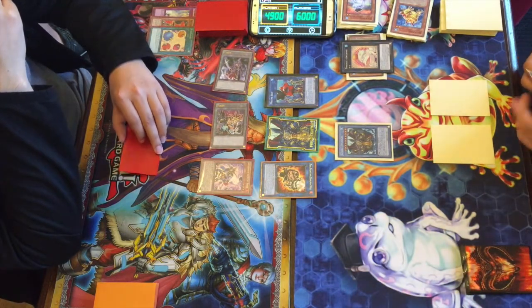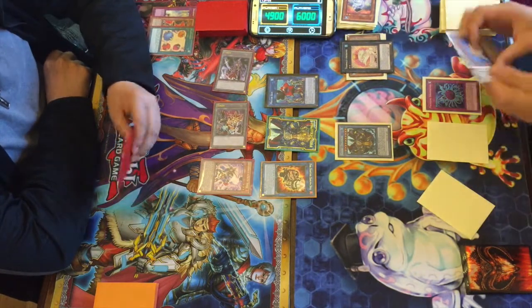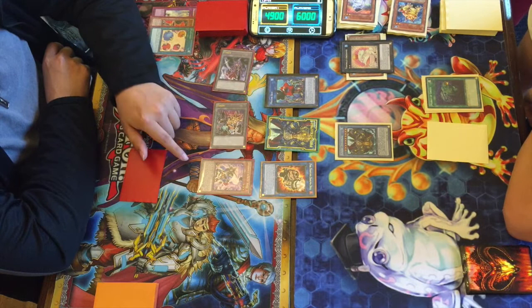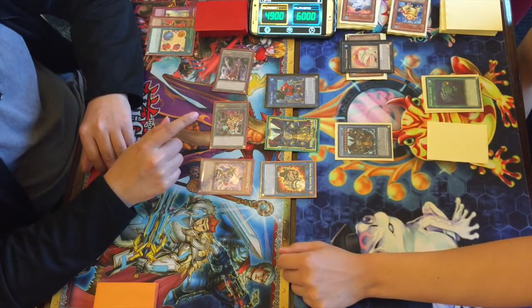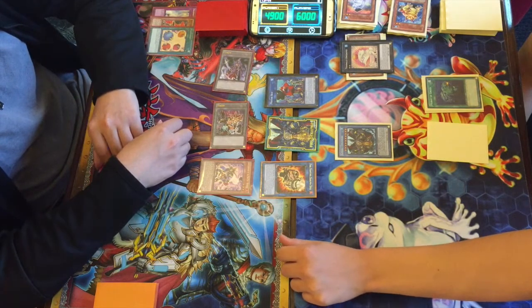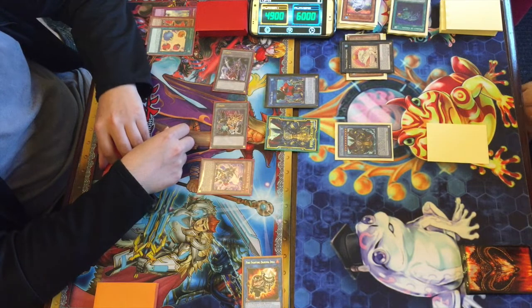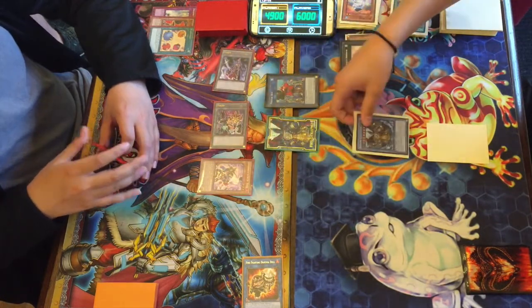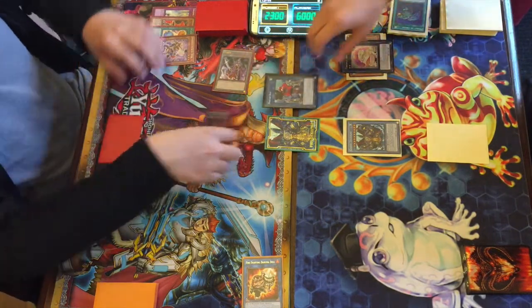Larson is in the driver's seat — it's almost everything he could have wanted. He plays Dinomischus to weaken Brandon's board, discarding to banish either the link monster or the rooster. He chooses the link monster. Then he attacks: Zeal Gigas attacks the Rooster for a big blow, and he clears the remaining tokens to wipe Brandon's board.